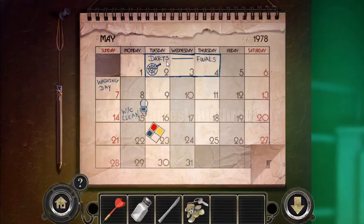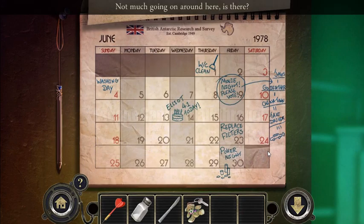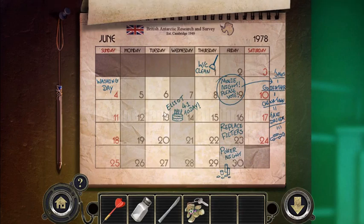Looking at the calendar and moving to the next page, we can see the name Elliot — so it seems like we are Elliot Miller. Elliot's 45th birthday is today, and the date of birth of Elliot Miller is 14th of June 1937.